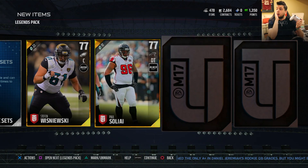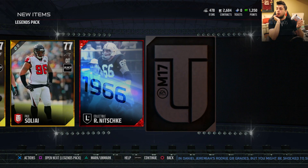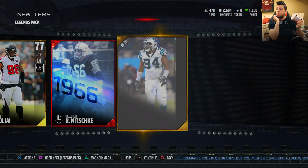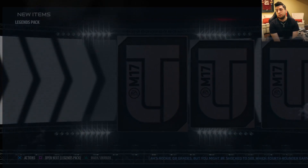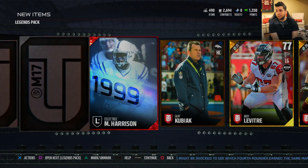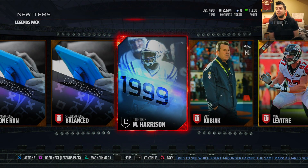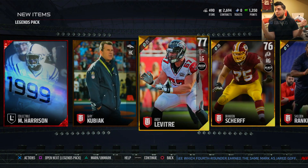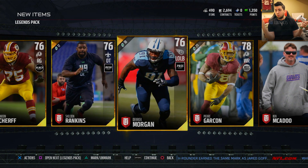We're coming down to the wire here on this pack — again just average gold players, another legend collectible. For this one I'm gonna go through it very quickly. Do you guys see an elite? Wait — I think I saw Marvin Harrison. Yes! Okay, a Marvin Harrison, for a freaking change! Pierre Garçon, Derrick Morgan.